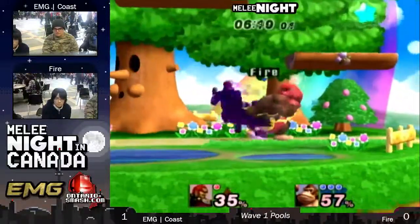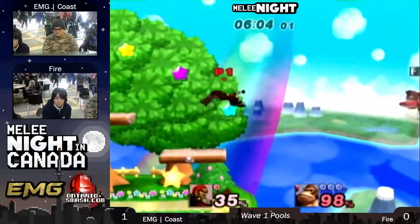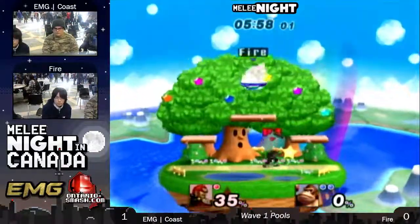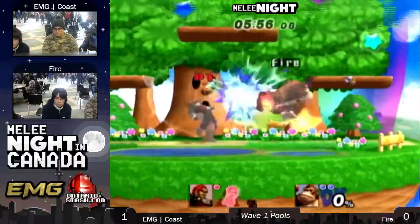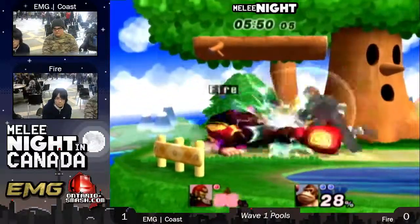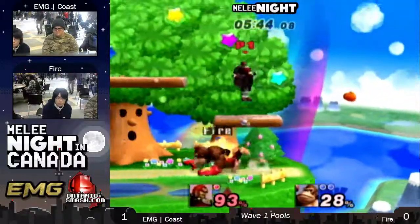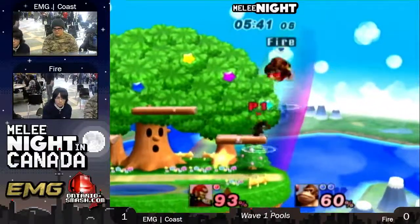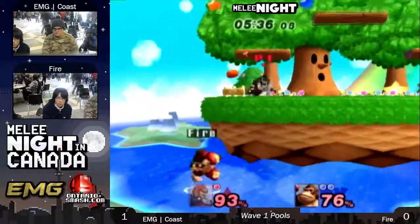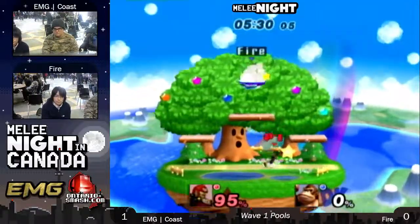Down tilt. Nice. Is that the stock? Yep, it is. Fire is in a bad position right now. Gets the forward air in the face. Doesn't quite follow up though as he rolls in. This is the down smash. Oh! Goes for the up smash read on the roll, doesn't quite get it. Nice attempt though. Fire is in a bad position right now — oh yeah, gets the forward air in the face and removes that stock.